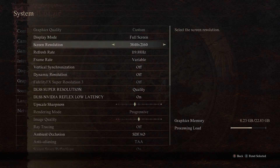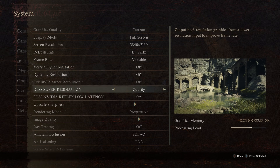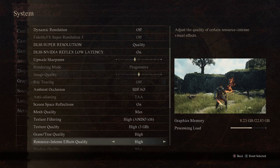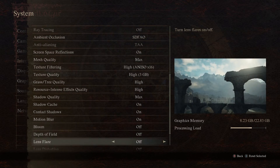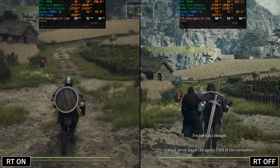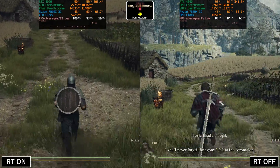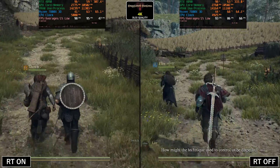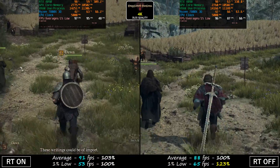Let's go over the settings real quick. We're going to be targeting 4K with DLSS set to quality. The left side will have ray tracing on, right side ray tracing off. The rest of the settings are maxed out. We're going to begin with the countryside right outside the big city of Vernworth, which we'll check out next because that is the most interesting part.